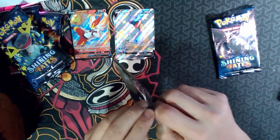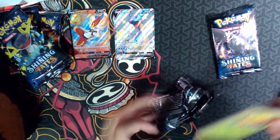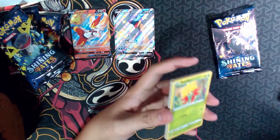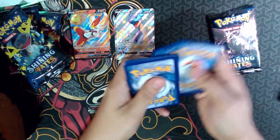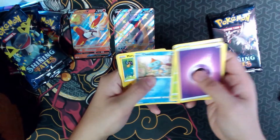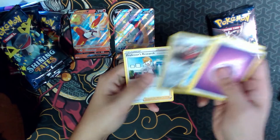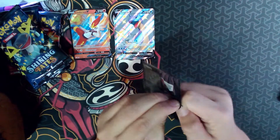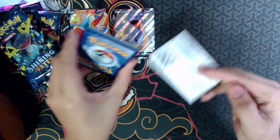Next, we open up the Corganite pack. I hope it gives us good pulls. There's the code card. We got Energy, Luxio, Gym Trainer, Tympole, Gossifleur, Chewtle, Morpeko, Capnea, Polteageist, Reverse Wall Guy, and a Professor's Research. Currently two out of three pulls. There's a code card for you.